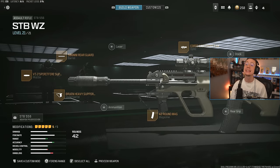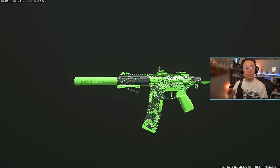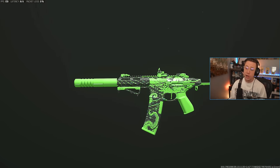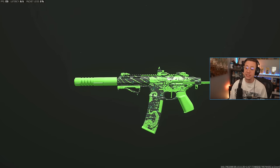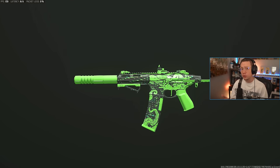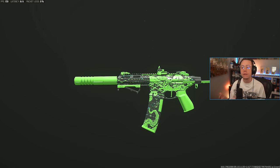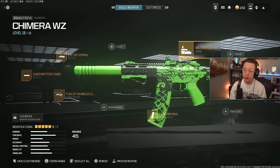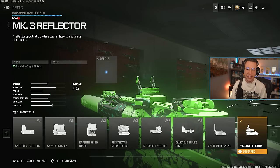This thing is a slept-on gun — not many people are looking at this as a top choice, but it's actually surprisingly good. Another weapon I feel like people might be sleeping on is the Chimera. In terms of rifles for the close to mid-range, there's no better option. This thing's got a ridiculously fast TTK in its first damage range, so it's more of a sniper support style assault rifle build — this is honestly a go-to for sure. Initially for close to mid-range, I do like the Elo Sight, the MK3 Reflector.